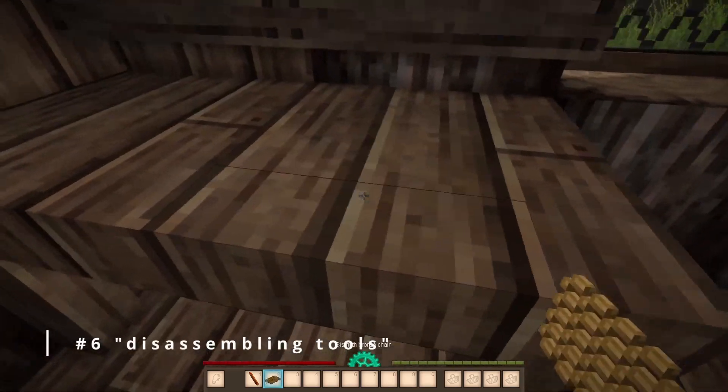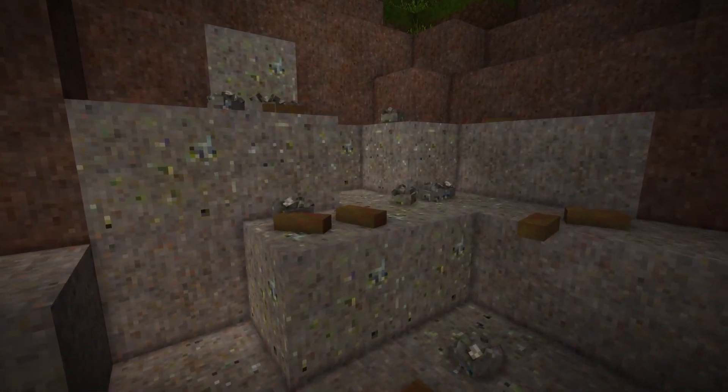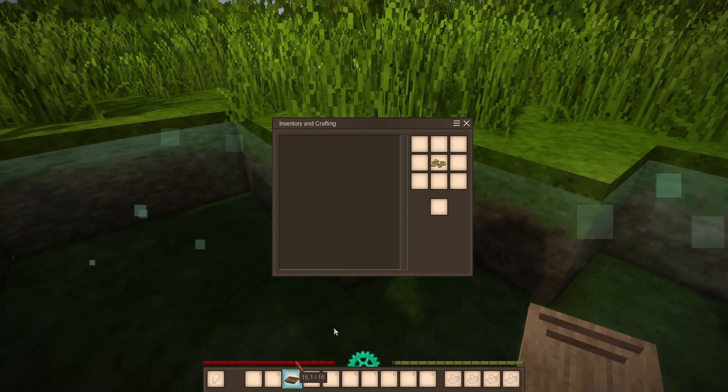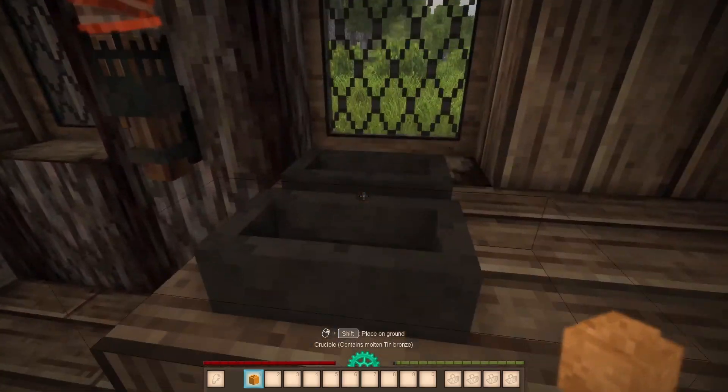You can also disassemble tools using the chisel. Early in the game it may be hard to find bronze or bismuth, but if you happen to dig out some bronze or bismuth items from the bone soil, you can use your chisel against the item and have it broken down to 20 nuggets, which is just enough for one ingot to craft your next tool.